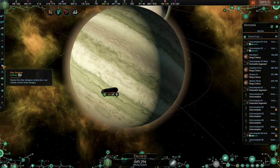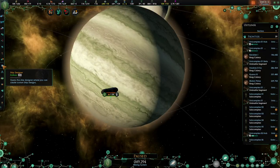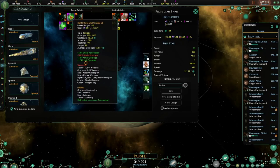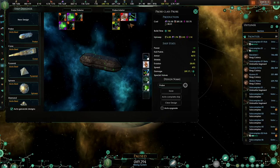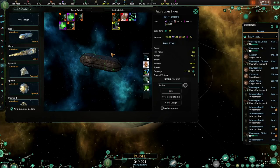In Star Trek New Horizons, you have access to the probe from the very start of the game, and it forms the backbone of your early fleets. The probe has three light beam weapons and two light torpedo slots. It also has four utility slots: one engineering, one tactical, one science, and one auxiliary slot. Each probe takes up six naval capacity.